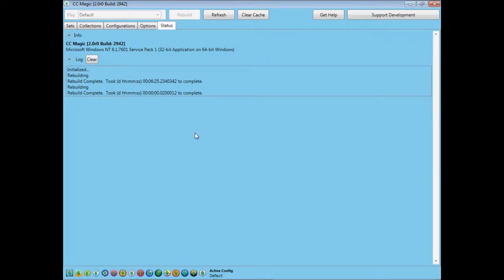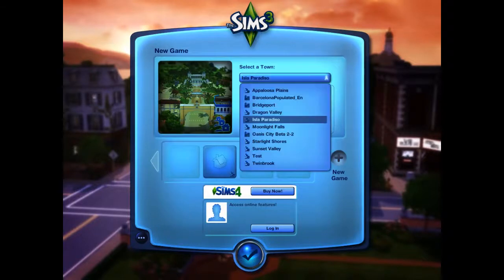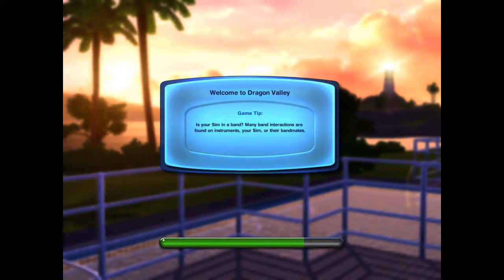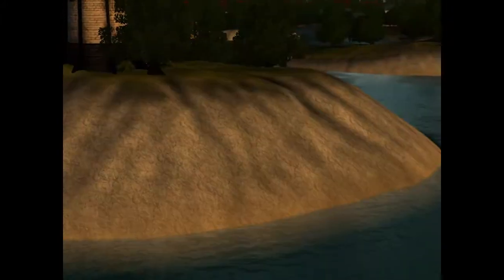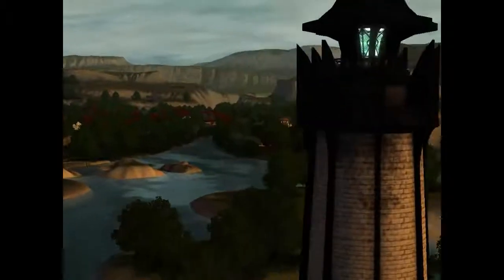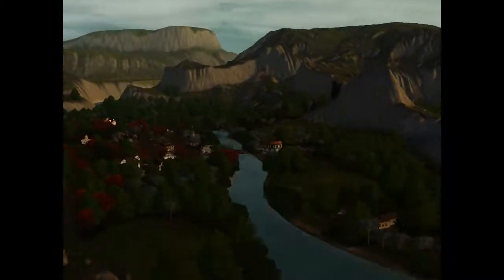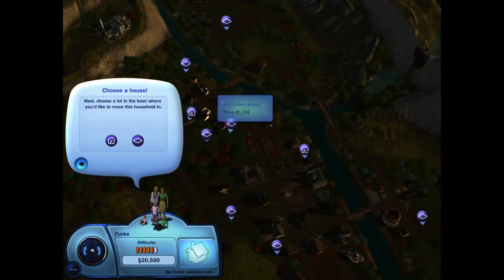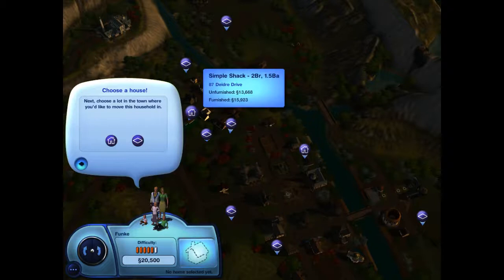Let's try the newly installed world one more time. Now as you can see, the names of the lots have shown the proper names.